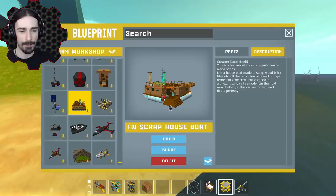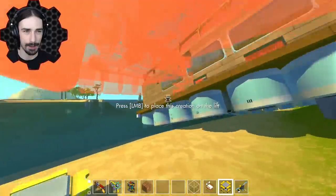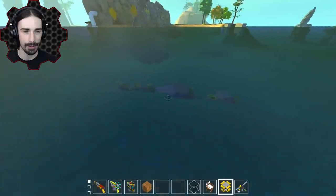Up next we have a scrap houseboat - this could be a standalone thing. I'm getting worried that as I spawn in more floating creations, the scripted mods are starting to lower the frame rate performance. This is a houseboat for the flooded world made out of scrap wood, brick tiles, etc. - perfect in the spirit of the scrap world. It definitely cut the frames in half. Oh no.